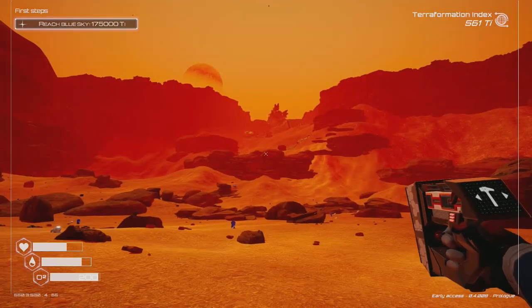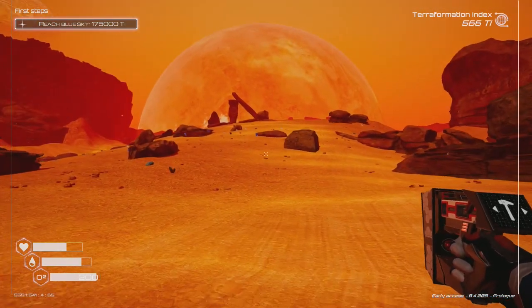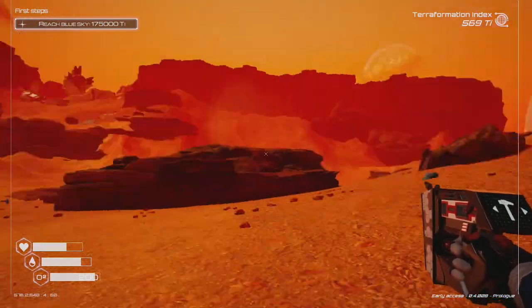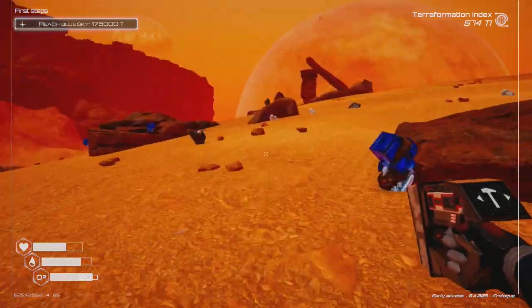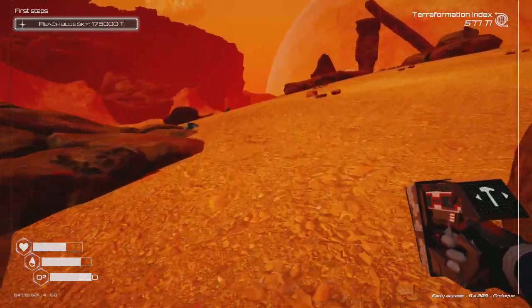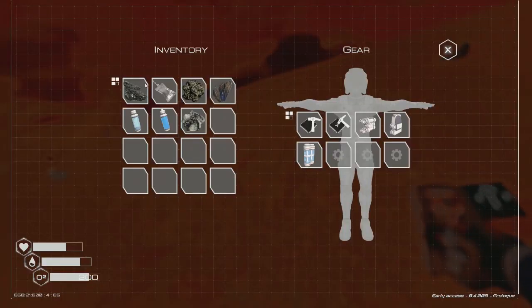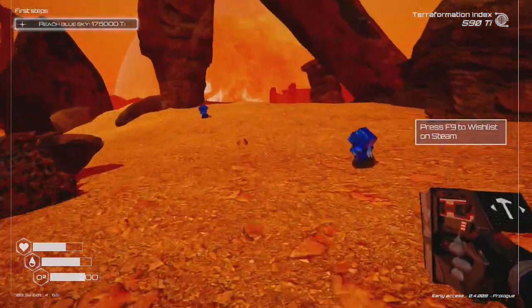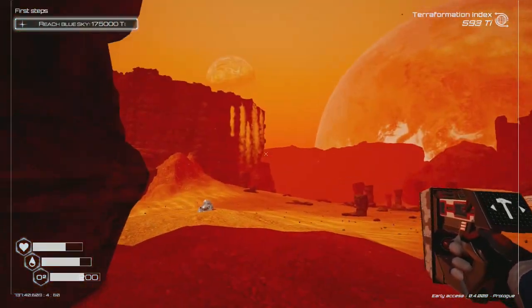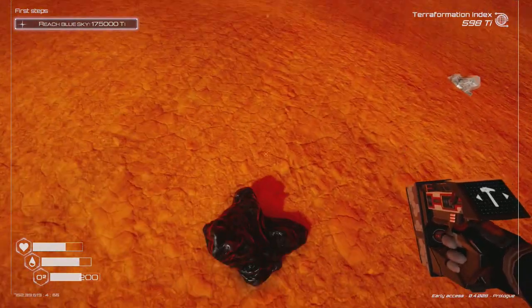I tried to get to the ship but there's no real way up. I imagine we'll be able to reach it once we unlock space jets or special technologies. I'm running low on iron. Got silicon so I might be okay. Exploring a bit — this place looks like a waterfall but it's actually a sandfall. Interesting.